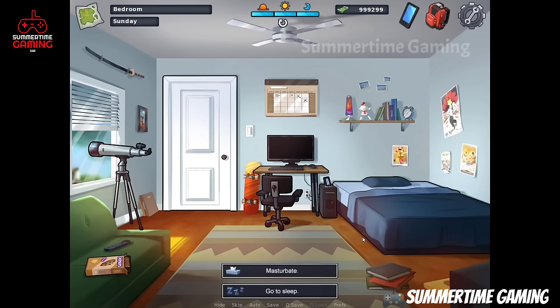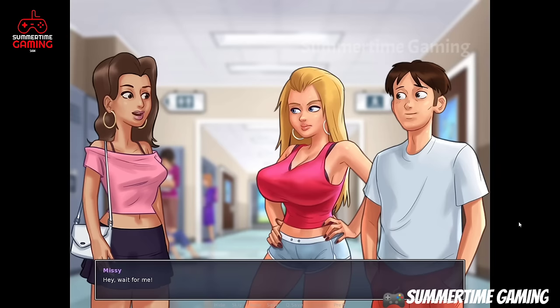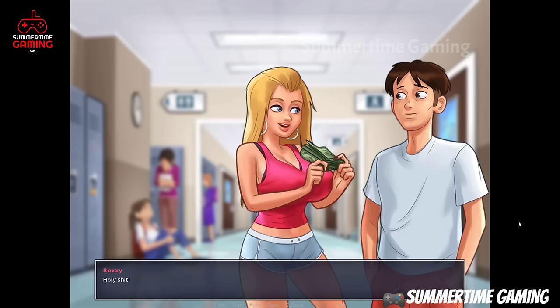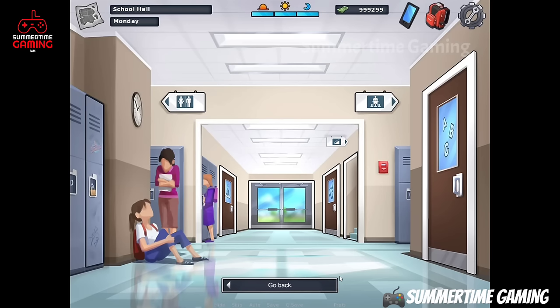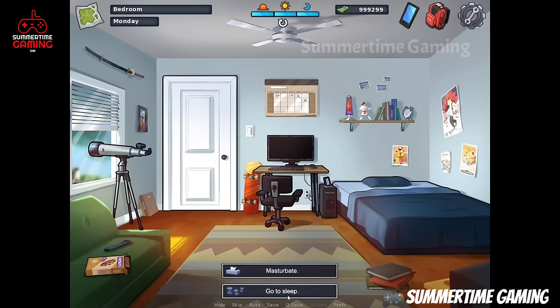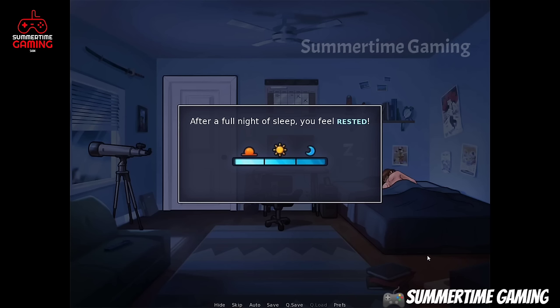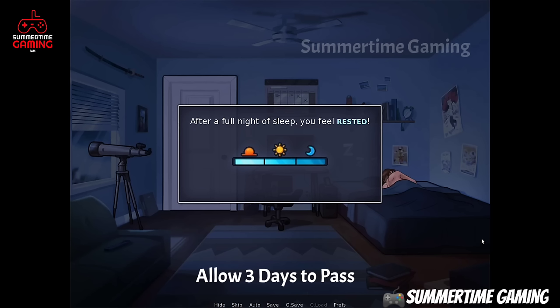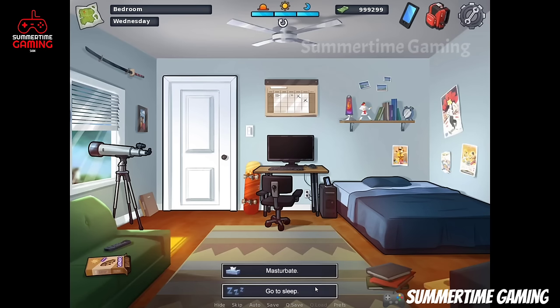Next day we need to go to school but it's Saturday, so we sleep again. On Sunday we sleep, and on Monday morning we go to school. We see Roxy and give her the confession letter and also give money. After that we go back home and sleep for three days.